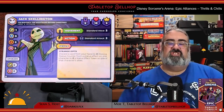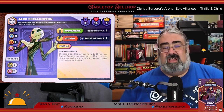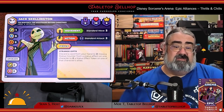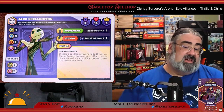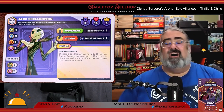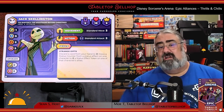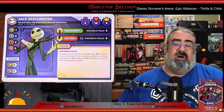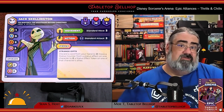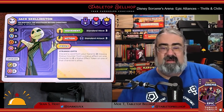Now let's get to the three new characters. First up, Jack Skellington. As expected for a character from Halloween Town, a ton of Jack's actions make rivals Afraid, using that new status effect — great for use on melee characters and for getting rivals off victory point squares. Jack also gives you unprecedented control over status effect counters, both on your own characters and on your rivals, making him team really well with characters that give out lots of effects. To get the most out of this, the key is to upgrade Jack as quickly as possible.